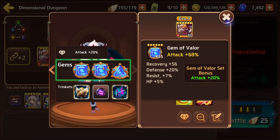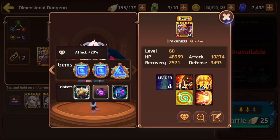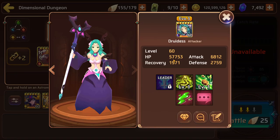I have a Valor gem set on her for more attack power, with two attack percent gems. Don't worry too much about my sub stats — they're garbage, I don't focus on them much, and she still gets by just fine. However, I did throw an HP percent gem in because she needs to be able to take a hit. Substituting out an attack gem for HP percent means she can sometimes survive if she gets focus fired.